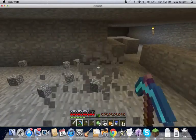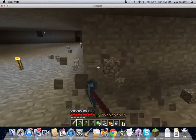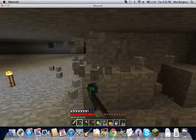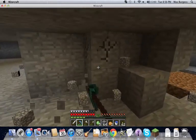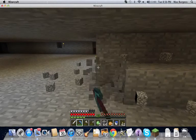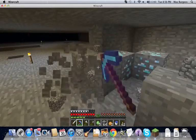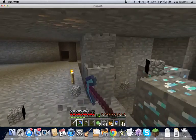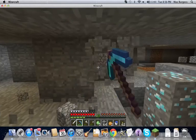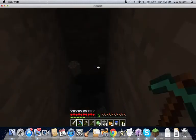I might get a beacon down here. The problem is I haven't fought any wither skeletons or beaten the wither boss. But if I get a beacon I'm going to put it down here and put Haste 2 on it. With Efficiency 4 — the video I saw the guy was using Efficiency 5, but I don't think it makes a huge difference. With Efficiency 4 or 5 and Haste 2, the guy just held down the mouse and demolished blocks. There are some diamonds — gotta be careful not to hit them.